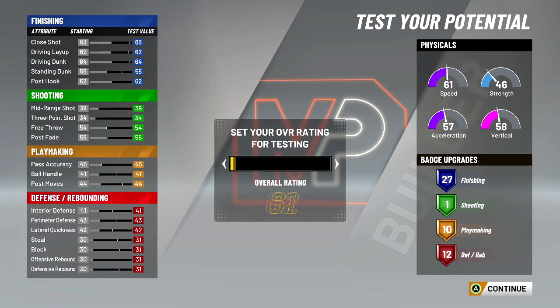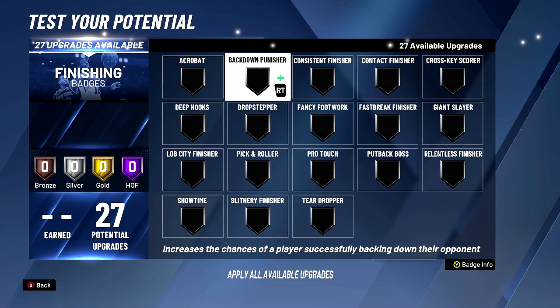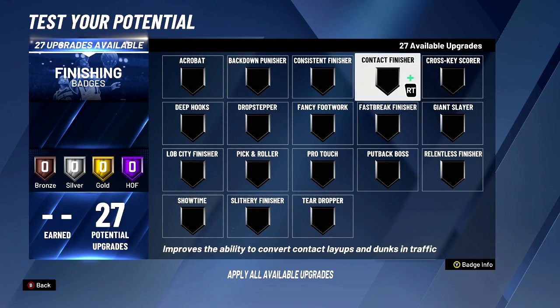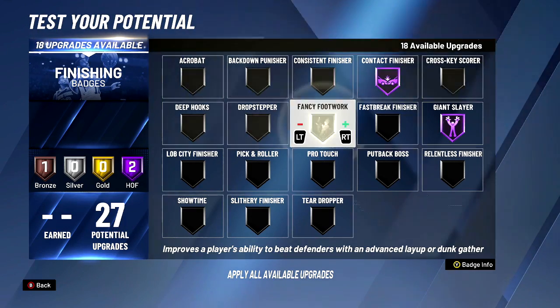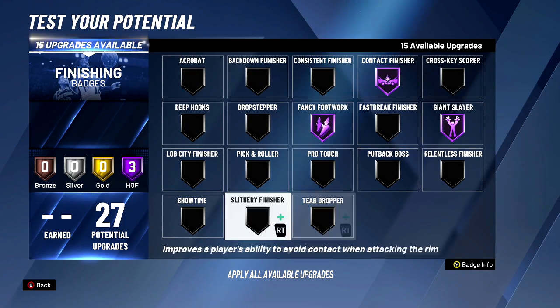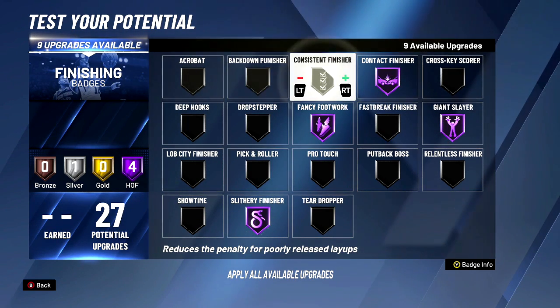I don't really have a pure slashing build, but I got an interior finisher that's like a seven-foot slasher at 99. I don't go for the typical build — I go for the unique builds. So these would be your bread and butter badges for this build.